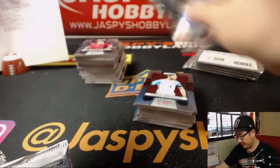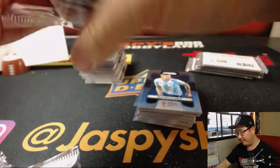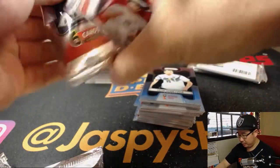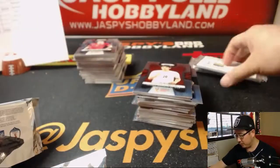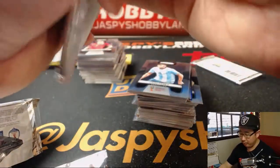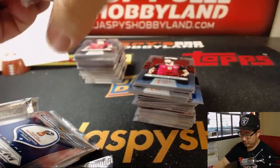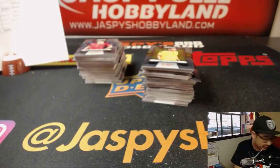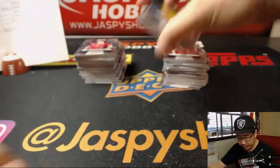Eight winners — each one of you will be randomized a group. Depending on how the countries in those groups do, if they place first, second, or third, there'll be surprises. Someone's going to win — it might be you. Give it a shot. Promo details are on jazzpiecehobbyland.com, plus more Prism World Cup, Immaculate Soccer, et cetera. Good luck, everybody — last box.